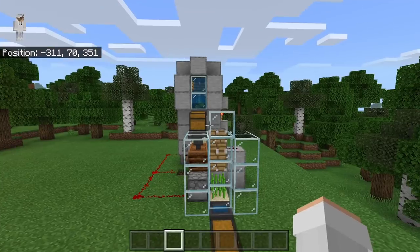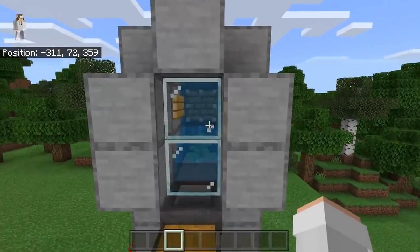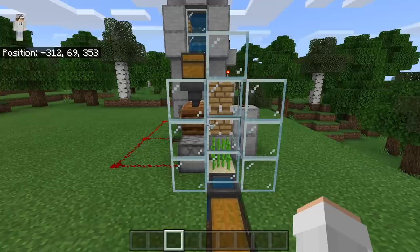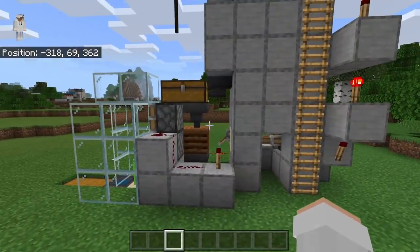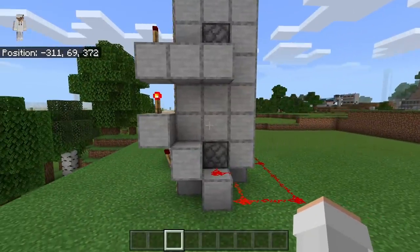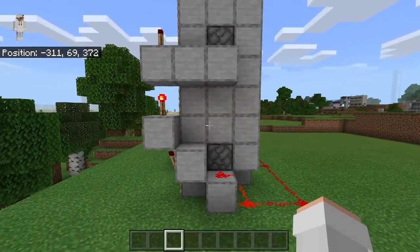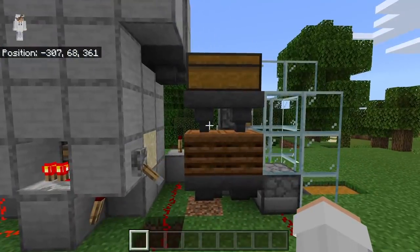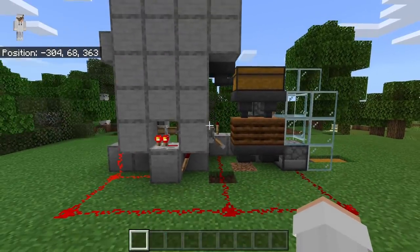I am now going to do a quick fly-around so you guys can check and make sure you've made this farm correctly. Over here you guys should have your kelp chamber. Down here you guys should have your sugarcane chamber. This side of your farm should be looking like this — make sure you guys did all the redstone correctly. The back should be looking like this — make sure you guys did all this back redstone correctly. And this side of your farm should be looking like this — make sure all of your hoppers funnel in the correct directions and make sure you guys did all this redstone correctly.